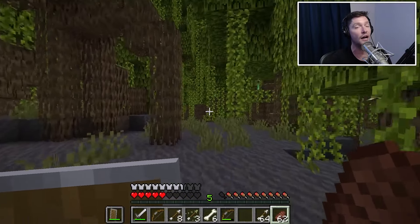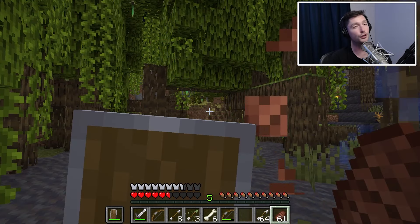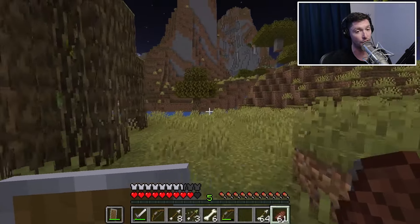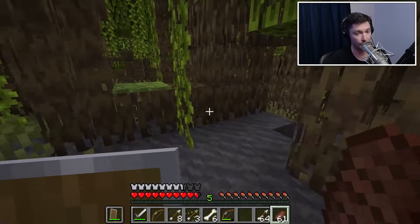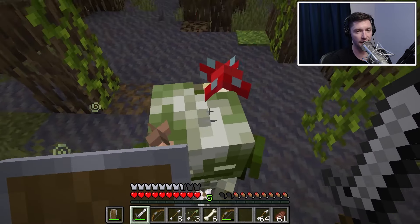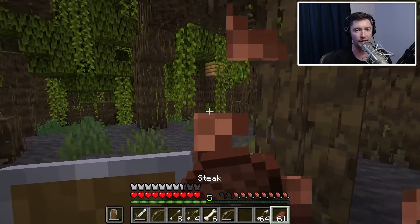This reminds me a lot of the skeletons we saw in the trial chambers that would drop poison arrows. Those have actually been replaced. Inside of the trial chambers, we used to have some spawners that would spawn skeletons with poison arrows, and now the Bogged spawn along with them. I'm actually up here in this swamp fighting real Bogged that spawned naturally — not just my spawn egg ones, which have run out. I'm fighting real ones now.